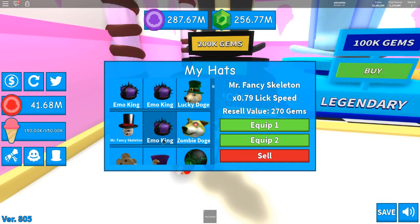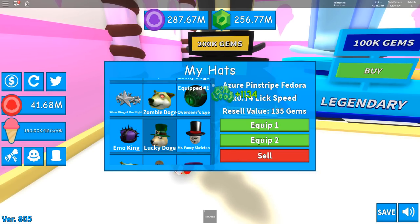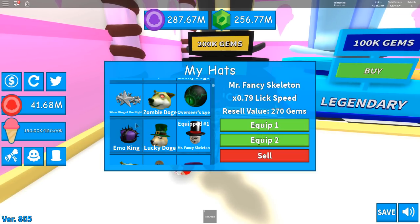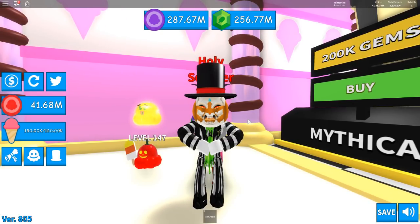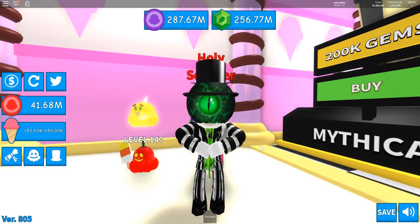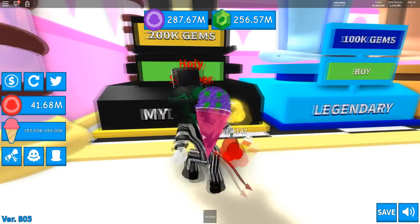Let's go back in and get rid of all our doubles. Sell, sell, sell — we had two of several hats. Now I want to equip this one to see something. Oh it's so weird — it's like I'm eating my own face! Okay, putting the eyeball back on. I can see the bottom of it now — okay that is cool!